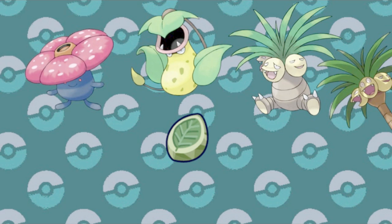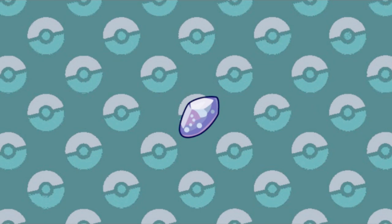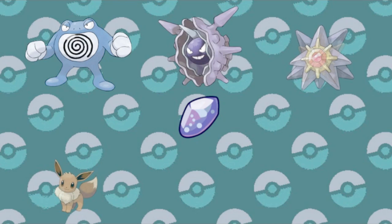And later they brought in Nuzleaf as well as Pansage. The Water Stone is used by many Pokémon, including Poliwhirl, Shellder, Staryu, and Eevee again. Down the line they also added Lombre and Panpour.